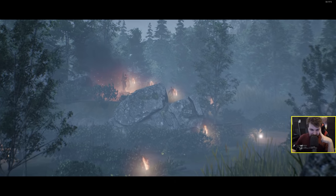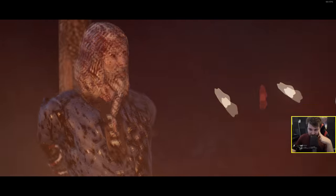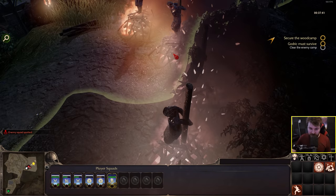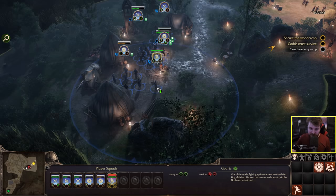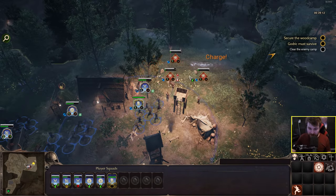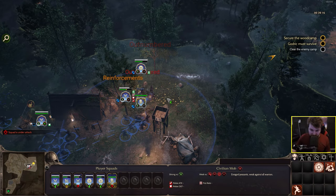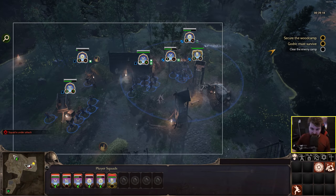The game starts to become super fun when you're controlling a lot of units. I've got my main group attacking and I'm going to make my archers flank to avoid friendly fire. Now we're controlling six squads. Some of our friends are about to get burnt and I can't seem to rescue them - they're heavily outnumbered, outgunned, flanked, and they're dead.